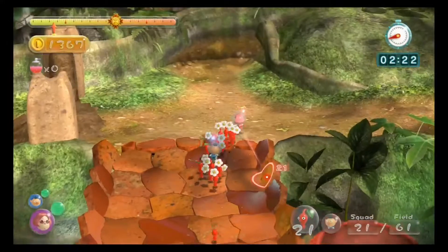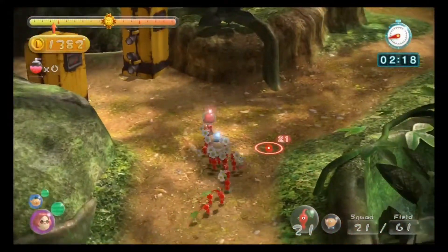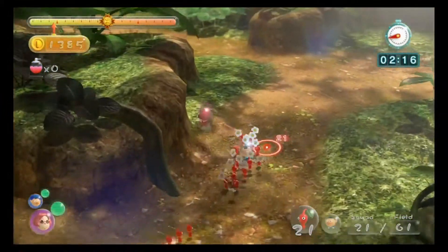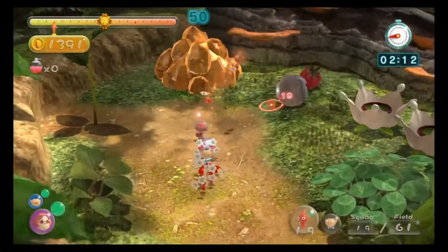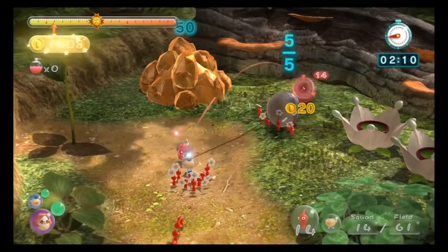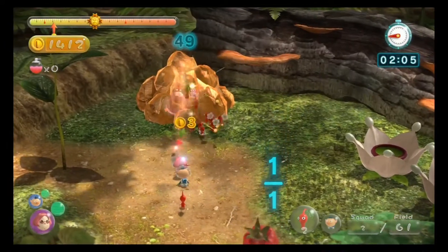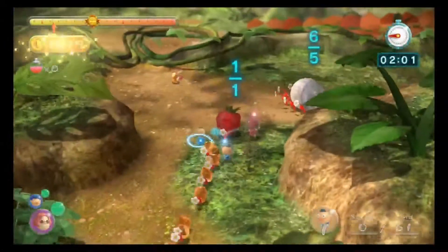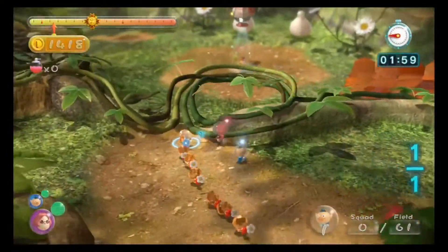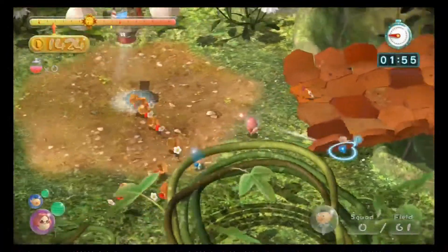I come up here to finally get the fiery blowhog extras as well as the 100 pile. I think it was 100 on the original map too. I throw pretty much all of my pikmin on that, then take a quick look at my map and notice that the pile over by the orange bulb was done, so I take a trip over there to pick up those pikmin.